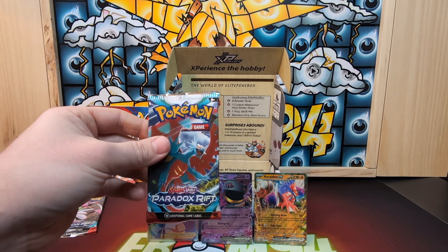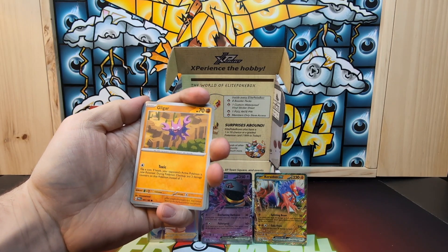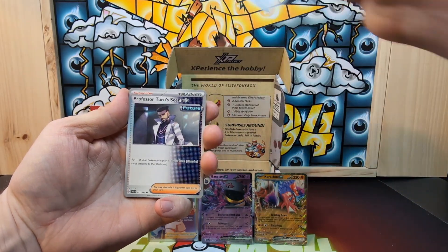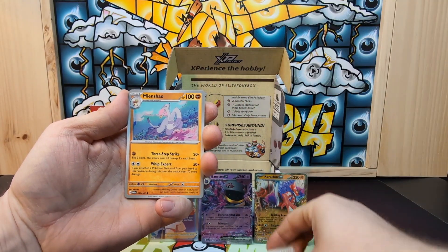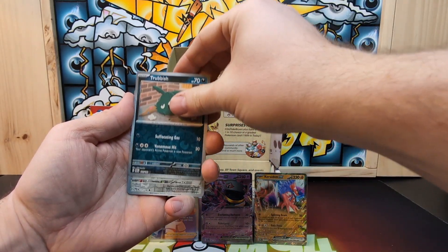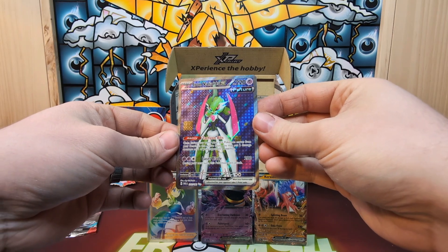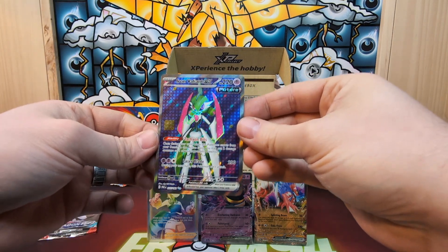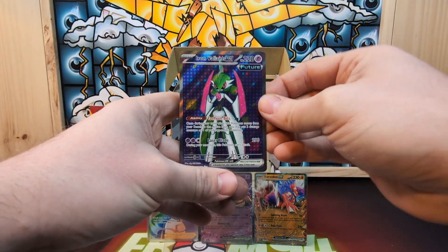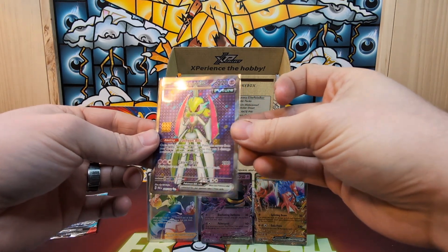We're down to the last two and they are Paradox Rift. We got Gligar, Combee, Flaaffy, Honedge, Professor Turo, Scenario, Misdreavus, Rika, Trubbish, Toedscruel, and an Iron Valiant! The hits just keep on coming — this is my second Iron Valiant Ultra Rare that I've pulled. I think I've almost pulled all of them. That is another nice one to pull.